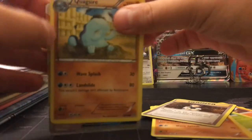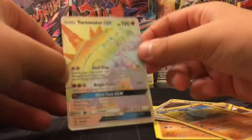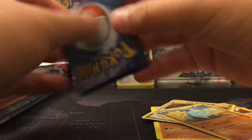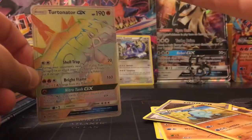Oh my goodness, a fake Turtonator GX — this is not even supposed to be in the set yet! What the heck, it's not even supposed to be in the set!